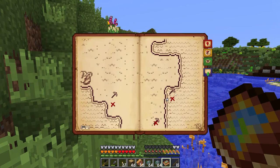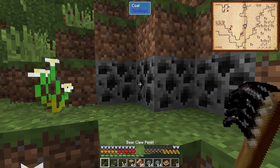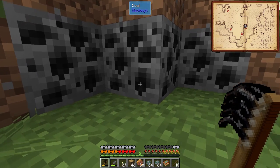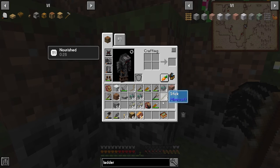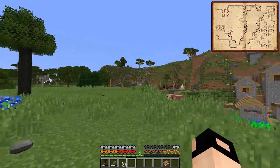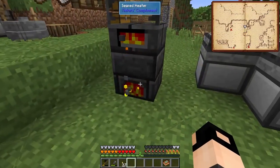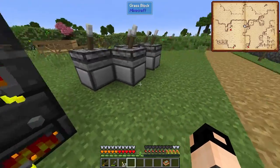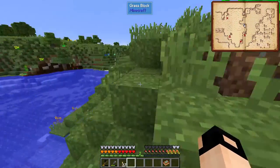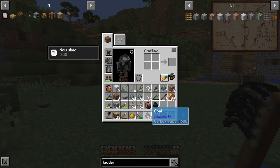Coal is very close to the surface - sometimes you can even see it. I'll just get on to it. The heater or melter goes very quickly through coal, so we will need more. I'm going to be honest, I got bored after getting one stack.